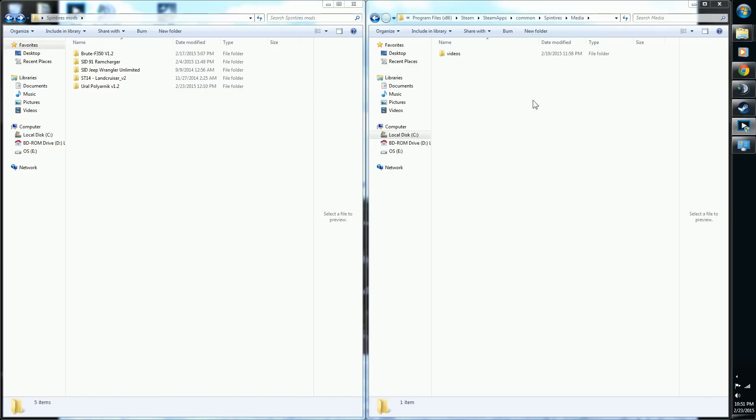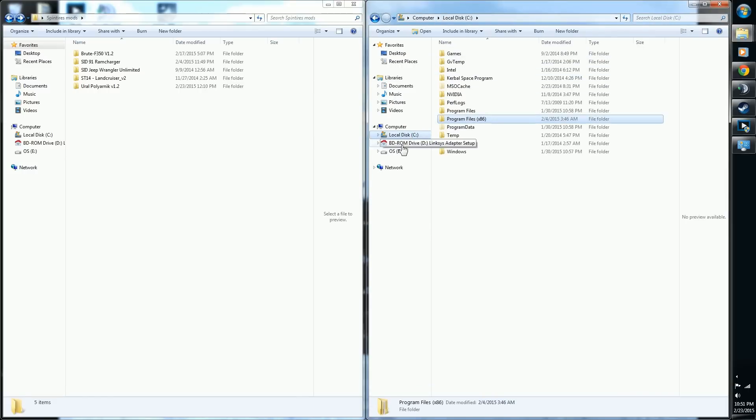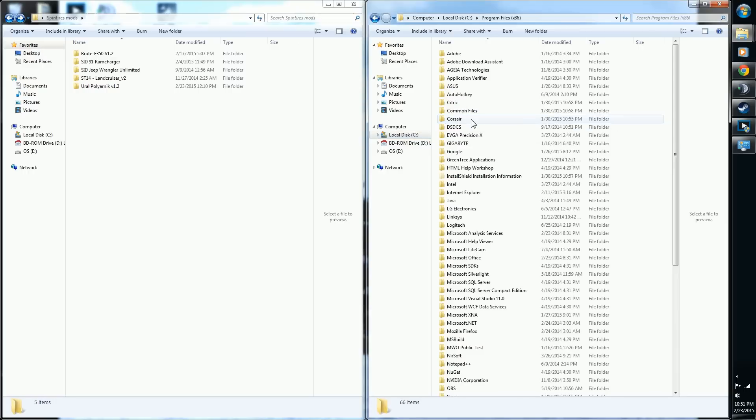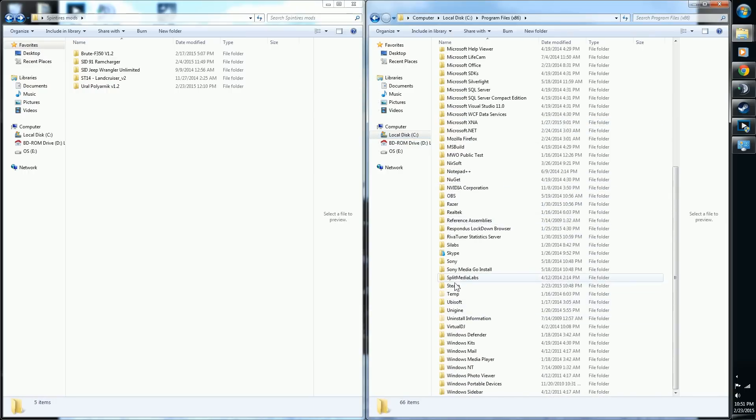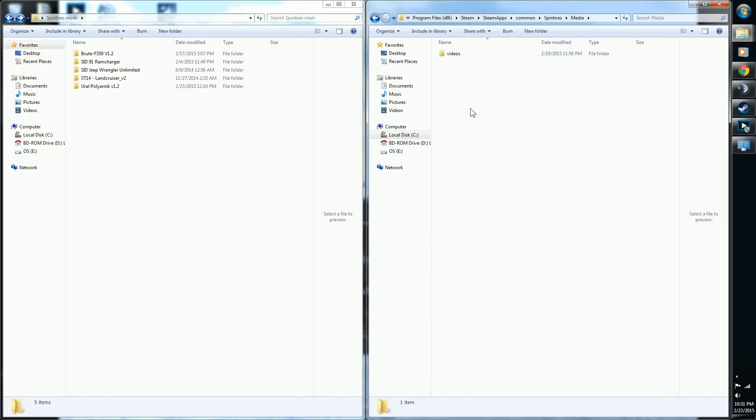There are two ways to get to your media folder. The first is to open up your computer, go to Program Files (x86) — this is if you're running a 64-bit OS. If you're on 32-bit, you'll just have a Program Files folder. From there, go to Steam, then SteamApps, Common, Spintires, and there's your media folder.